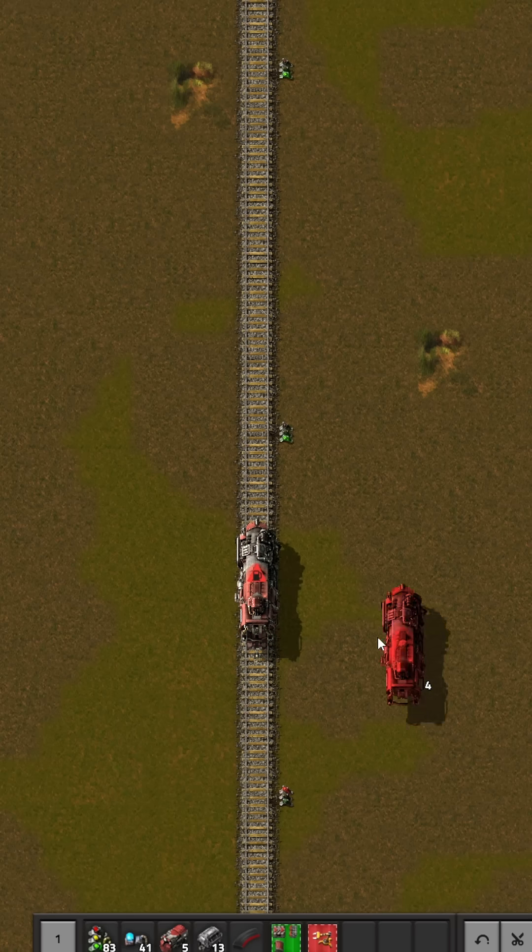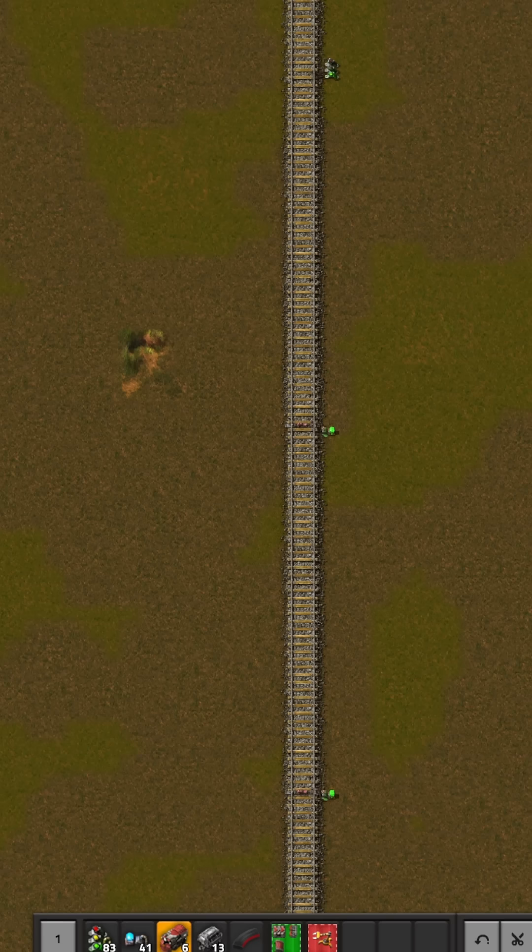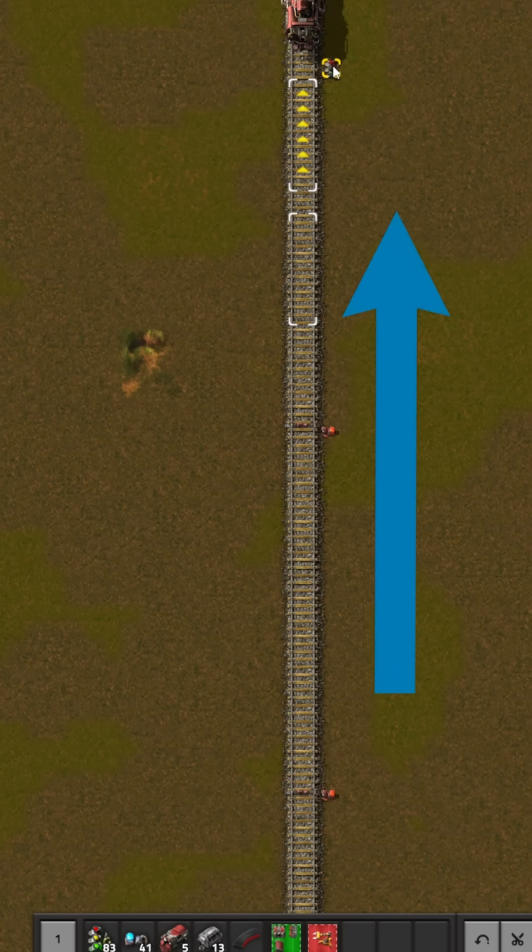Placing a train here turns this signal red, whereas chain signals have the advantage of looking multiple blocks ahead of them until the first normal signal. You can see that these two chain signals are actually turning red because they're looking multiple blocks ahead, up until this signal.